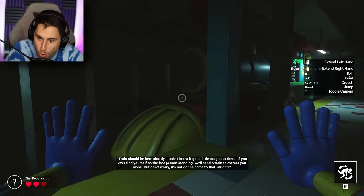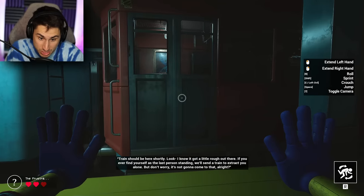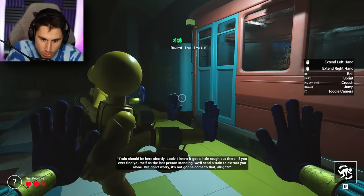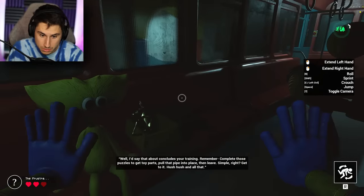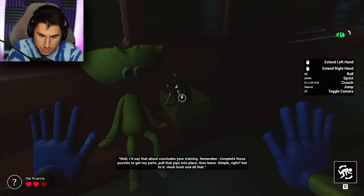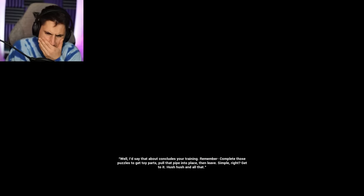Oh, here comes the train! This is so good. I didn't know what to expect with Project Playtime — this is way better than I thought it was going to be. Oh, I thought Huggy was on the train, that's just a picture of him. I'd say that about concludes your training. Remember: complete those puzzles to get toy parts, pull that pipe into place, then leave. Simple, right? Yeah, very simple.